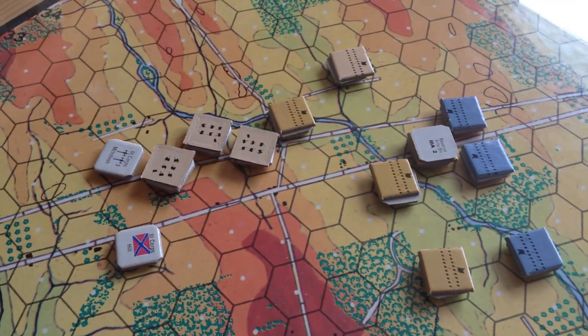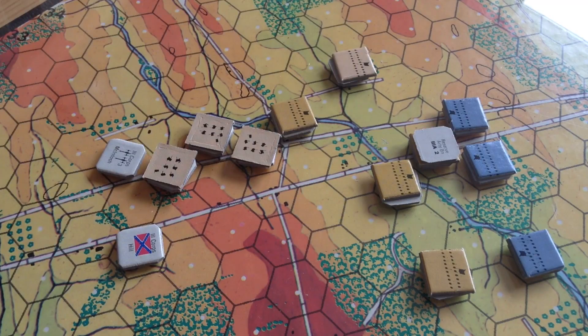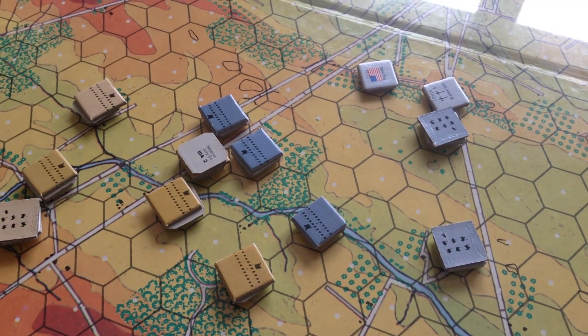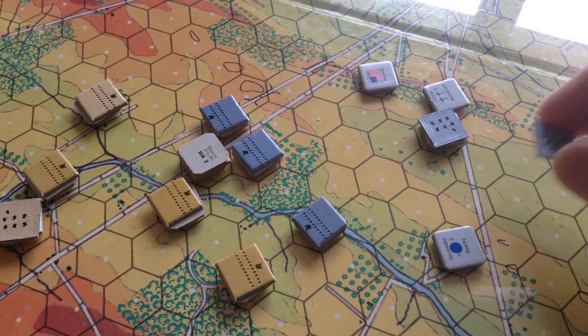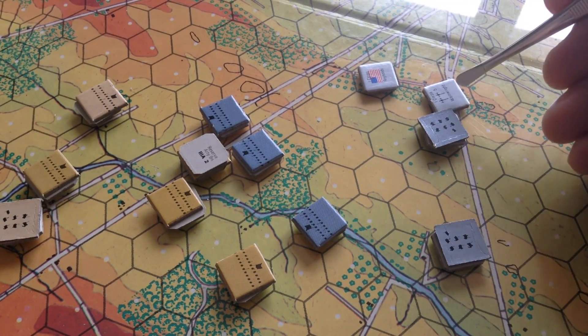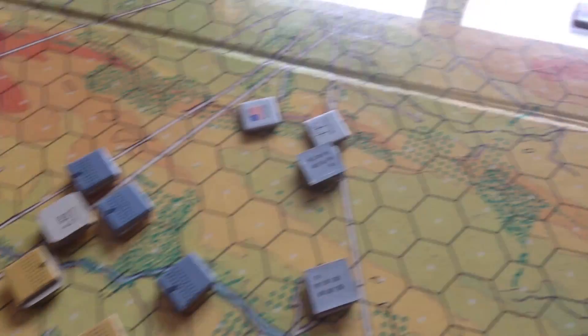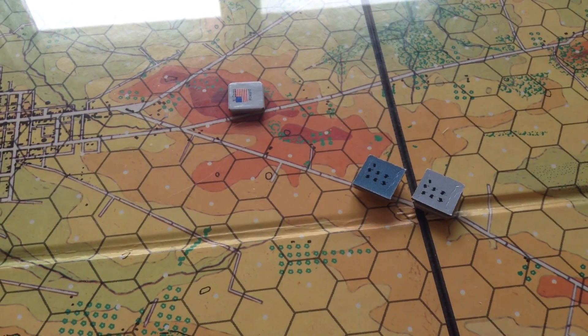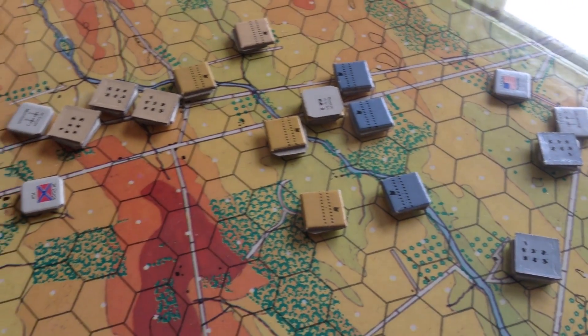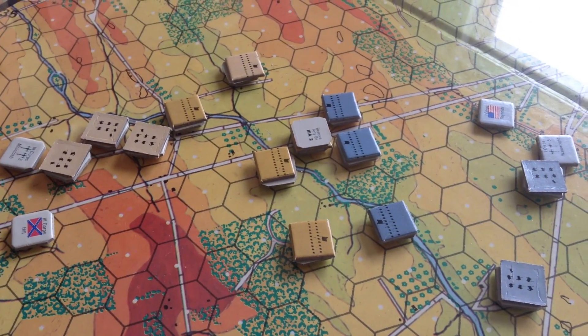Let's look at it: this unit is shattered, this one's shattered, that one's shattered. Virtually, Heath's division has one single brigade left that can attack — Brockenborough. So the only fresh division in the immediate vicinity is Pender. And the Union have a lot more brigades — two brigades here, artillery coming up, and another brigade will be up in another turn. The Confederates are in bad trouble.